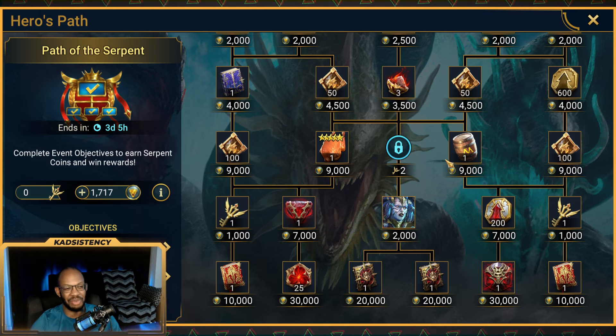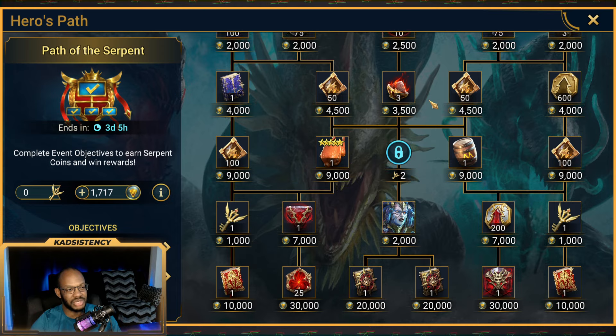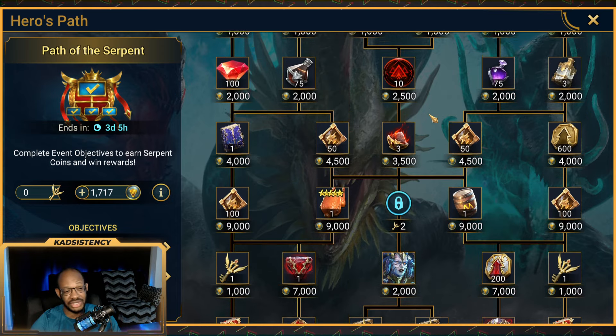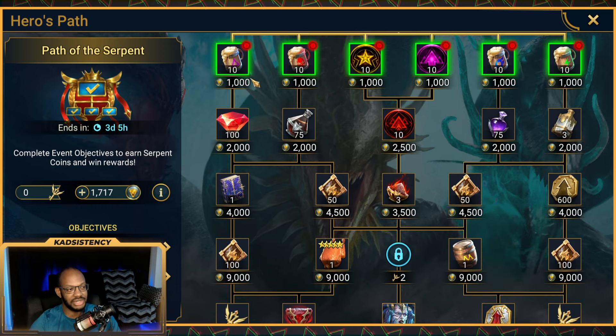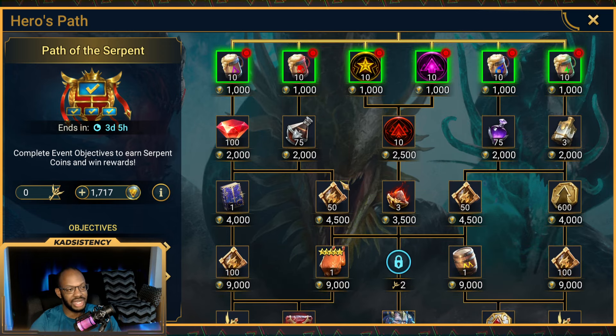For this iteration of the Hero's Path, I've identified four paths that most people might be enticed to take. Honestly, only a couple are probably worth doing from the get-go, but we'll talk about that when we get to the spreadsheet breakdown. The first and most enticing path in this case would be the Titan Event points.